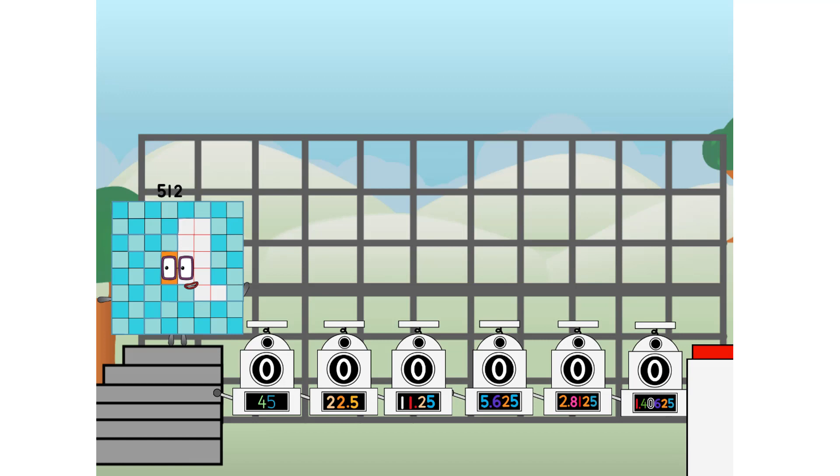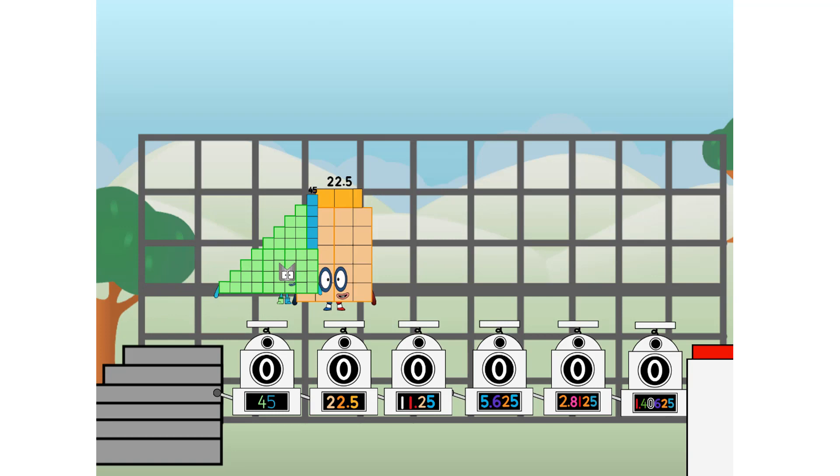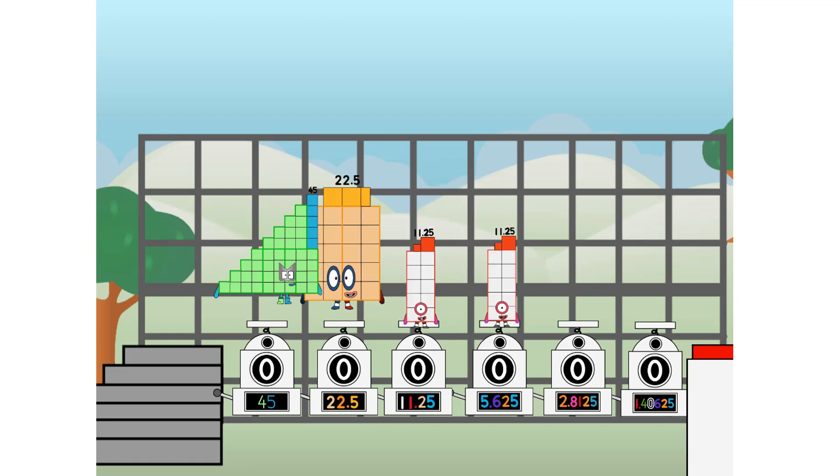Using the power of doubles to send any number flying. First, I split in two: 32, and 16, and 8, and 4, and 2, and 1, and 1 more to press the big red button. Then you choose who's going up: one of me, and none of me, and one of me, and one of me, and none of me, and one of me. And fire!